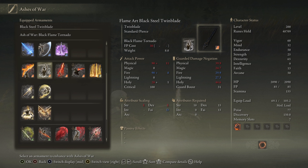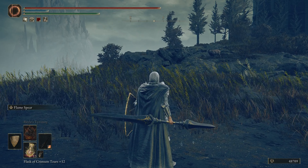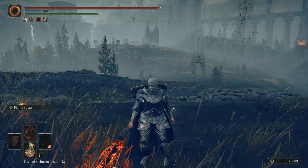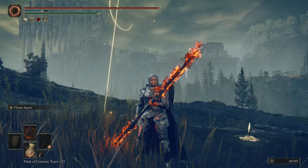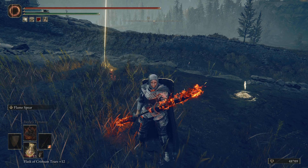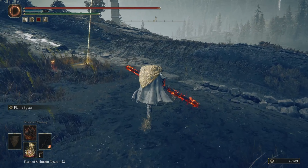It looks like we can put poison on it as well, which gives 99 poison buildup. We can put fire on it too, of course, but it's not going to give a natural passive effect for fire. Let's try out the flame spear first and see how that looks — it's more about looks than anything for this. Doesn't that look great!